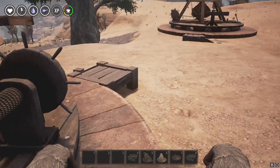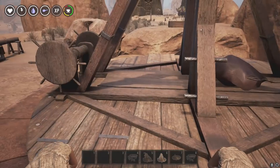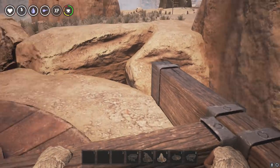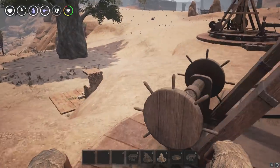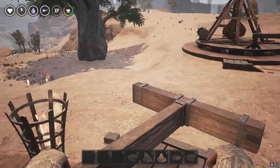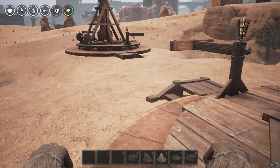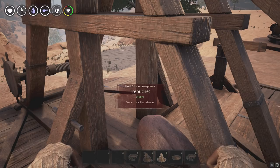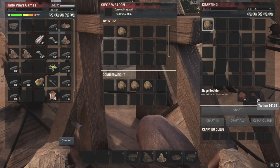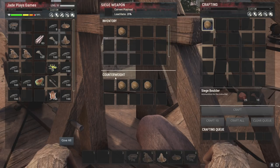It is a little bit complicated to use at first, so I'm going to guide you through exactly what you need to do. To move it into position, come over to either one of the sides and start pushing it in the direction you want to go. You want the little handle at the back — that is the back of it, and you want the front to be facing wherever you're aiming. Once you've done that, press E to open it up. You can see you've got the Siege Boulders here — you can make them with 25 stone and 10 bits of twine. The important bit is the bottom: the counterweight.